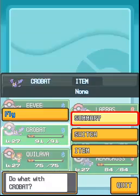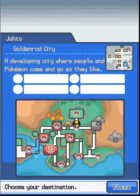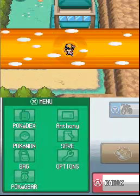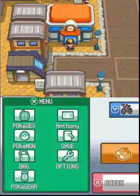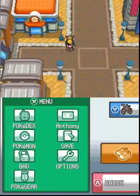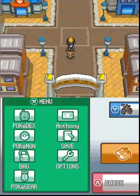Let's go ahead and do what Professor Elm told us to do, and fly to Goldenrod City to check those weird radio waves. First thing you'll notice - Team Rocket Grunts are everywhere, except for here, but they will be soon.